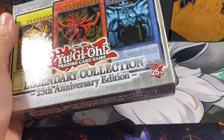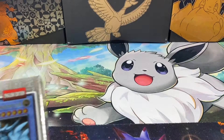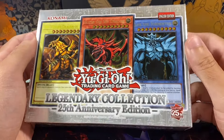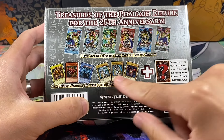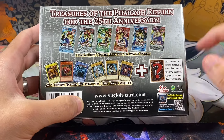Today we have our third box out of our case slash display of the 25th Anniversary Legendary Collection. This will be the third box that we open up out of five. The way these boxes work is they have six packs of the reprint of these sets, and then they have six cards, plus one of those six cards is in the Core Century Rare or QCR form.